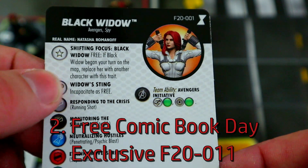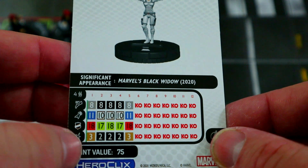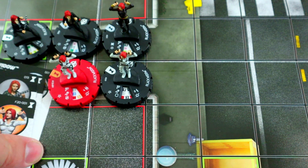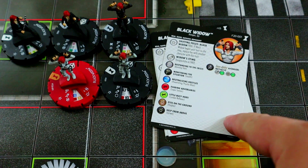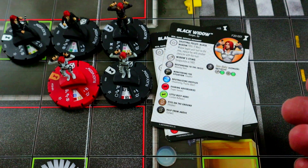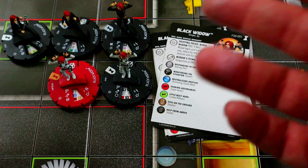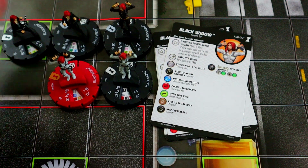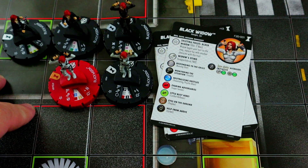Last but not least, the Free Comic Book Day version that came out a little after the set release. She has incapacitate as a free action, running shot, penetrating blast, and perplex — a pretty good ranged attacker. Basically, with all the different options these five figures give you for only 75 points each, you've got anti-retaliation, anti-call-in, a support figure, a ranged attacker, and a close fighter. You can swap between them at will, protect from improved targeting, and shut off power cosmic — it's insane how much they can accomplish.